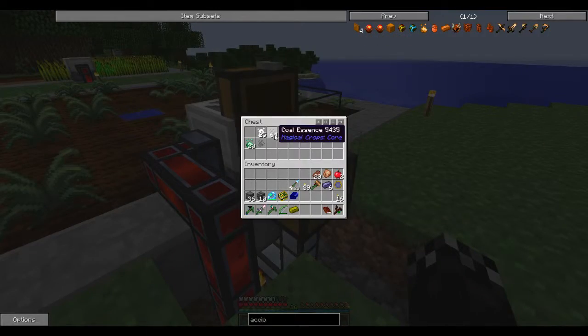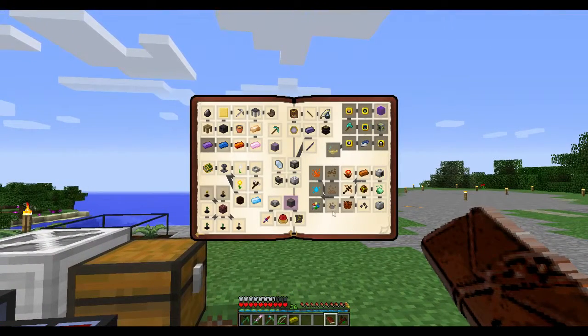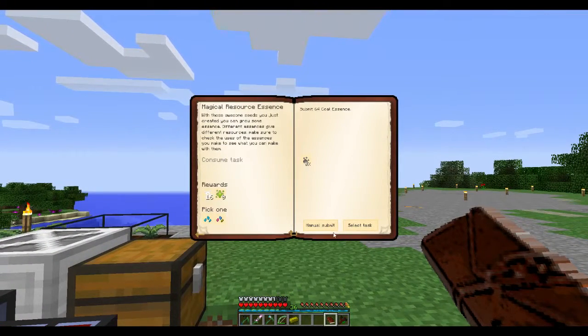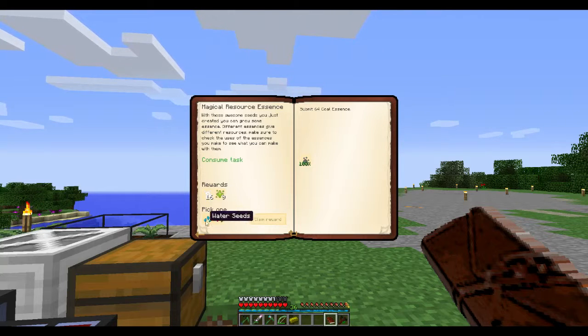64 Coal Essence — that was a quest. Manual submit, and we'll get nine experience Essence, 16 Air Essence, and the choice of either Water or Dye Seeds. Now I made Water Seeds, so I'm going to choose Dye Seeds.